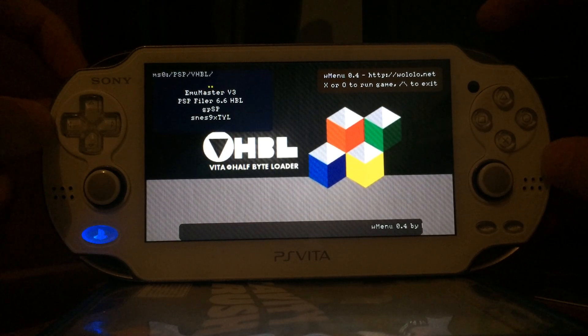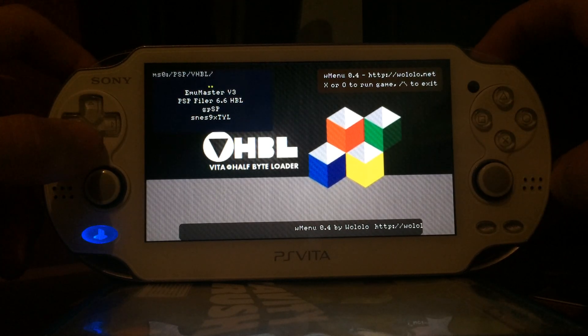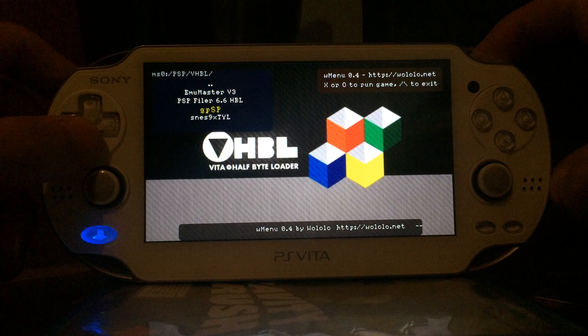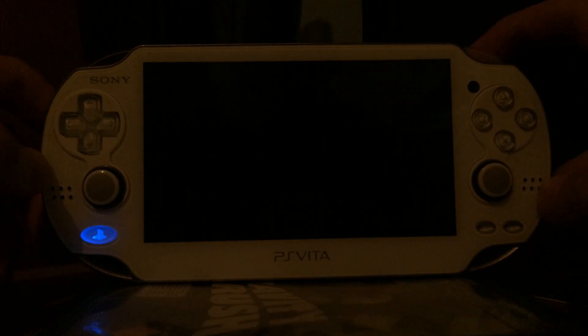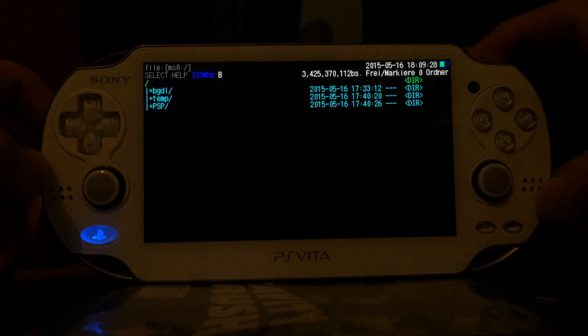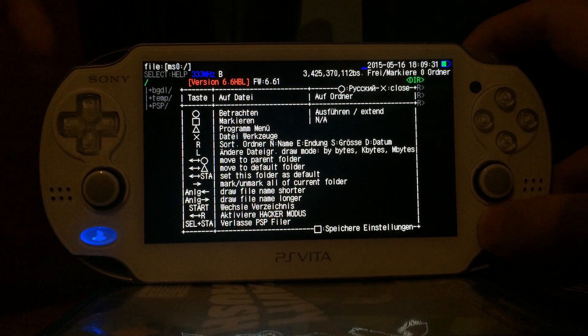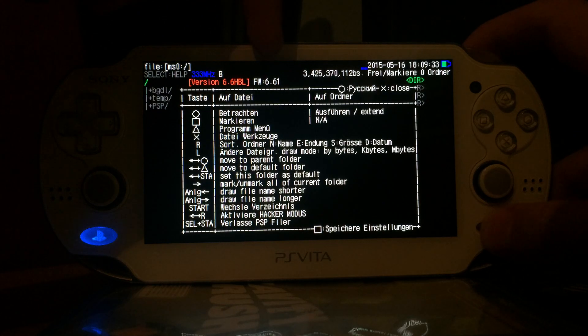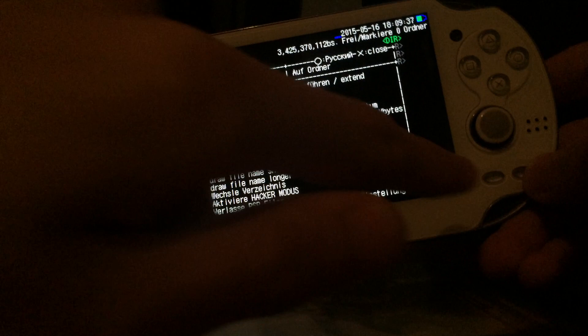As you can see it loads, and in the VHBL folder I have the emulator master, PSP filer, GPSP, and the Super Nintendo emulator. PSP filer can be started and it works. As you can see it shows firmware version 6.61, so the PSP emulator is based on version 6.61.